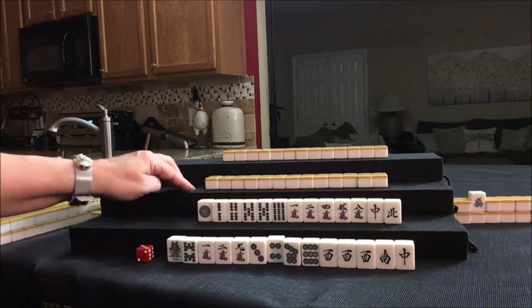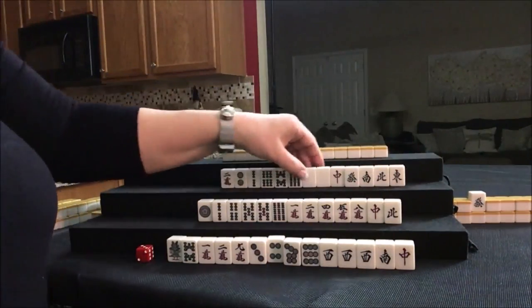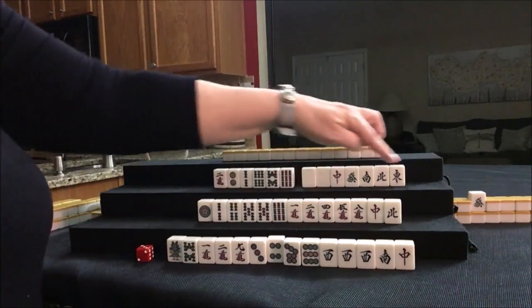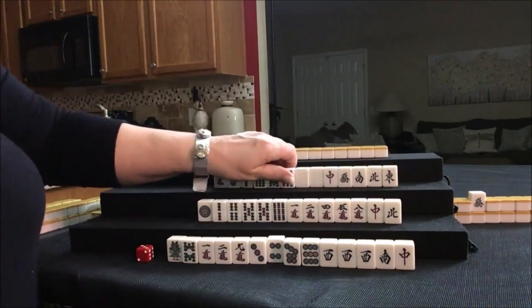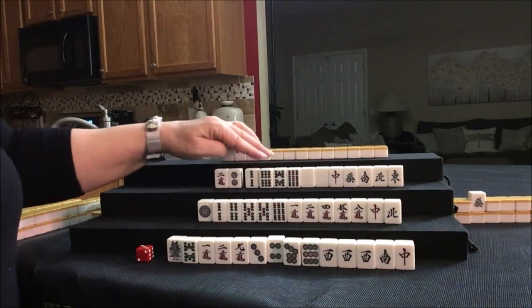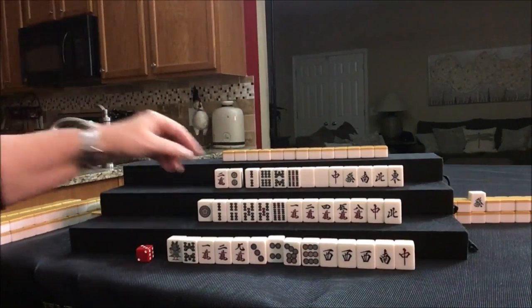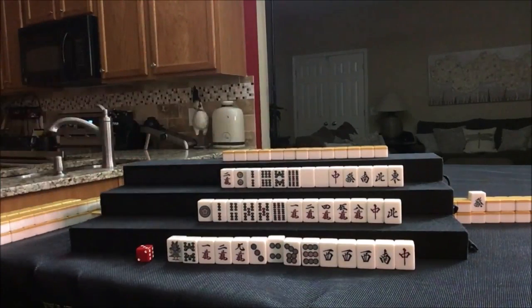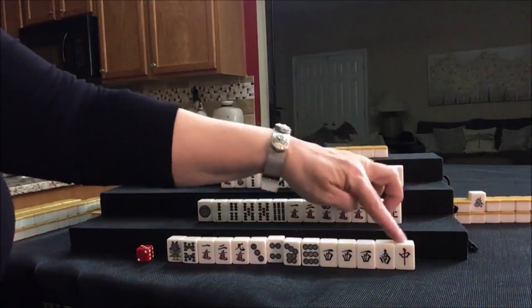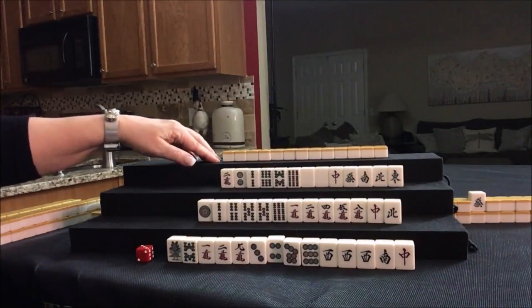Let's move on to West. Wow, that's shocking — look at all those honors. We should definitely play maybe Half Flush. Get rid of these. Look at that — there's a pair of white dragons, and Dora. Single, single, single, Dora.